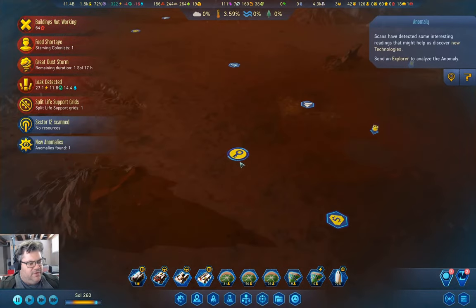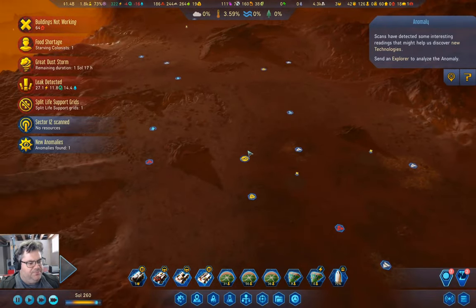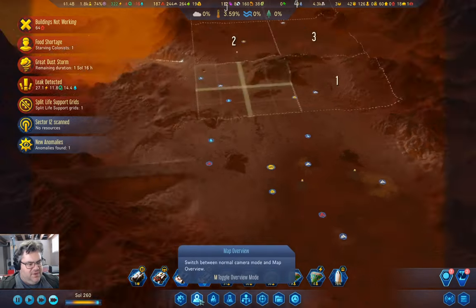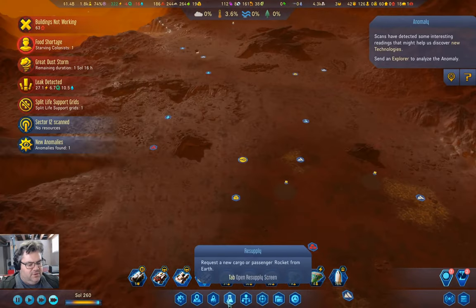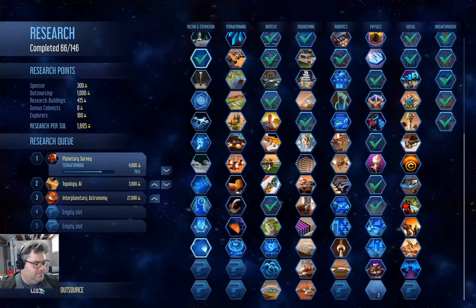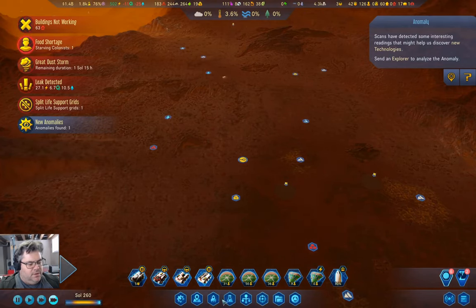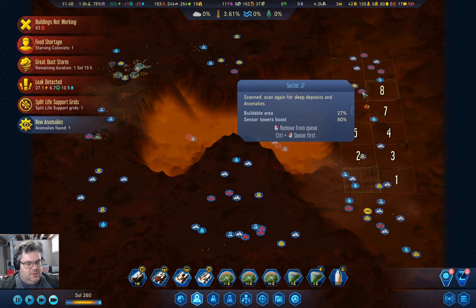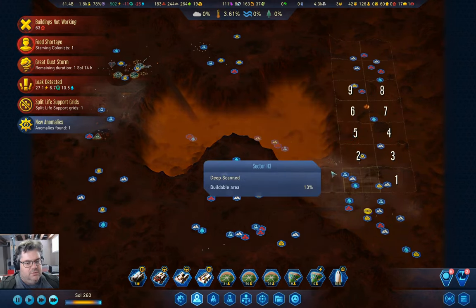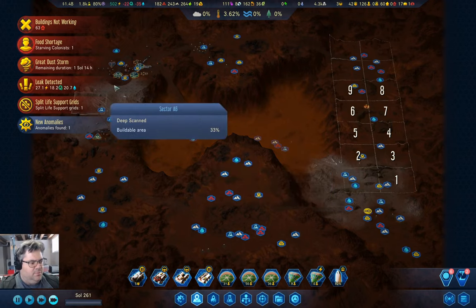An anomaly was found — it's an anomaly! It's going to reveal a tech. Do we have any techs left to reveal? We do. What about scanning? Eight, nine — so we're almost done with scanning completely.